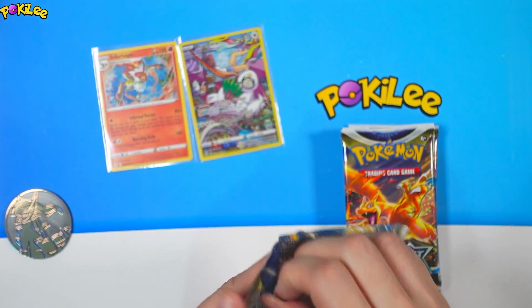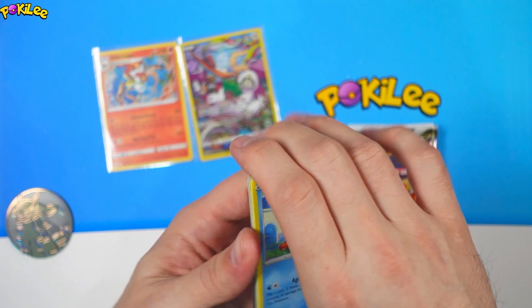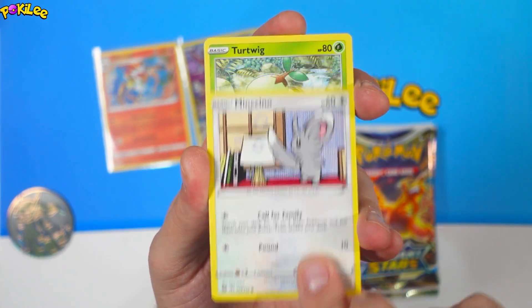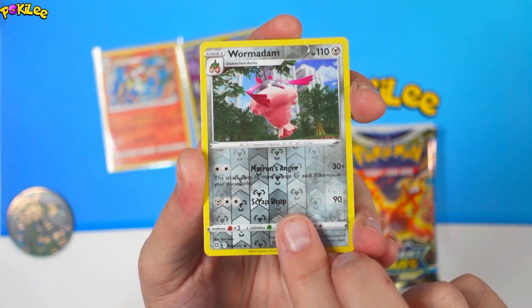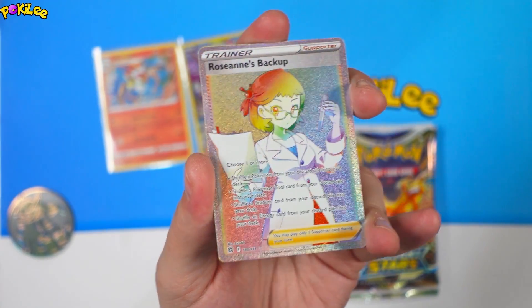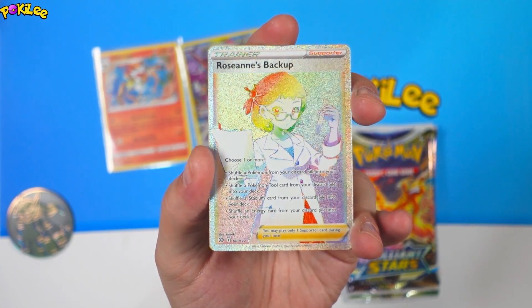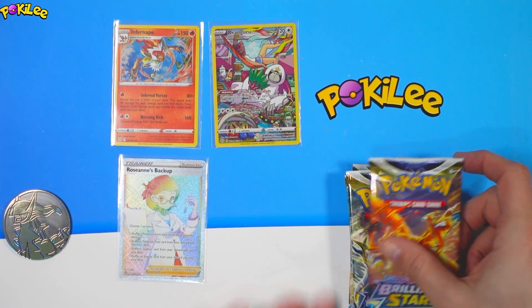I'm hoping we don't get the same hit rate as a normal ETB because they've been pretty poor, I'll be honest. My favourite thing to open at the moment is a full booster box — it's so much fun. And we have a Roseanne's Backup Full Art Trainer Rainbow Secret Rare. Absolutely gorgeous. Let's carry this on.